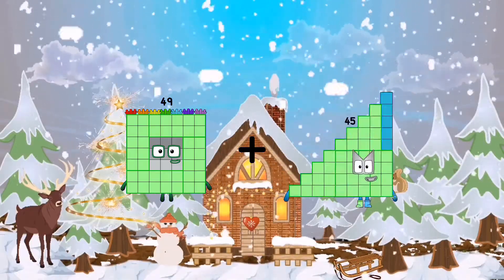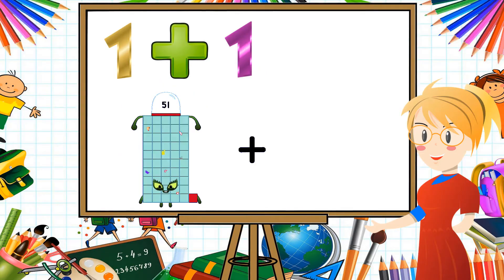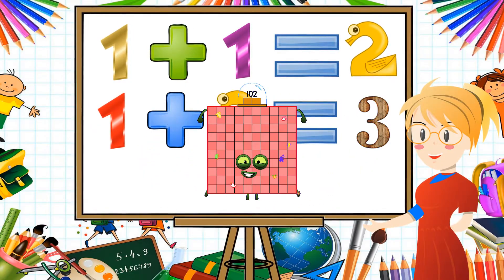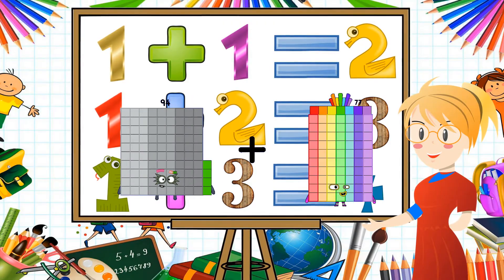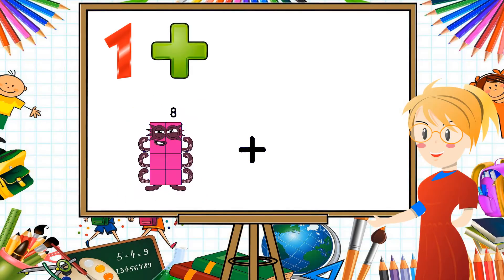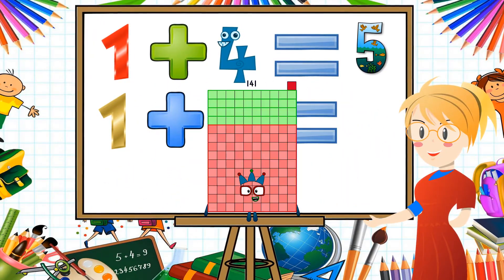49 plus 98 equals 147. 32 plus 70 equals 102. 94. 86. 180. 37. 104. 141.